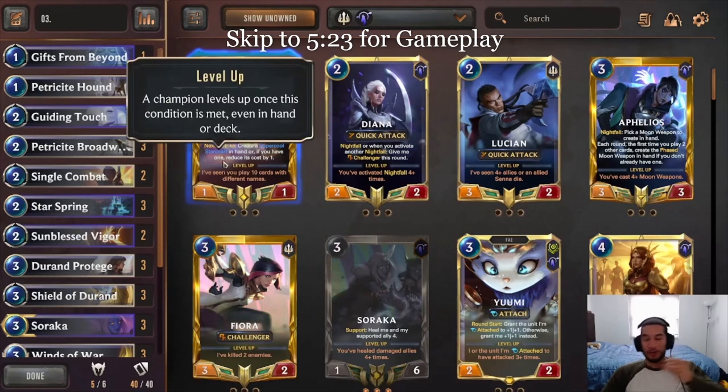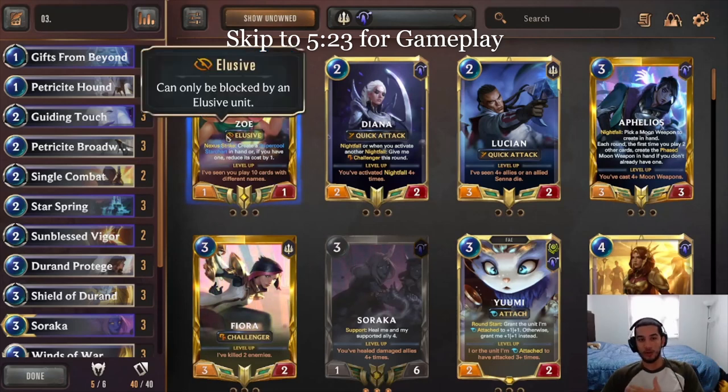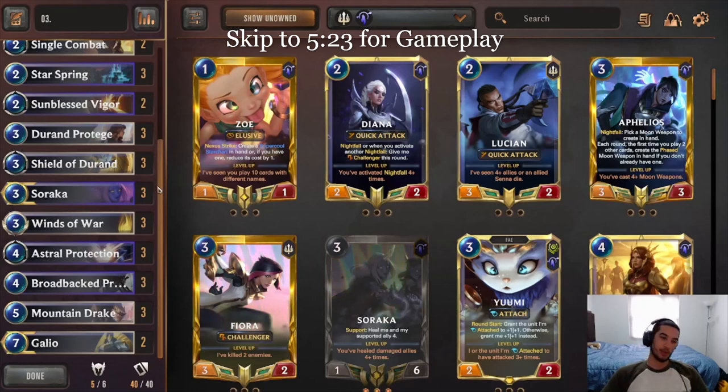Hey everyone, Satana here. So you guys already probably saw my Udyr Tahm Kench deck. I'm here to bring you the other side of the story. So obviously Tahm Kench found a new partner with Udyr, and Soraka needed someone else as well. And what we got to is gonna be Soraka Galio.